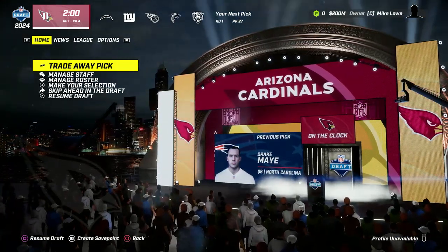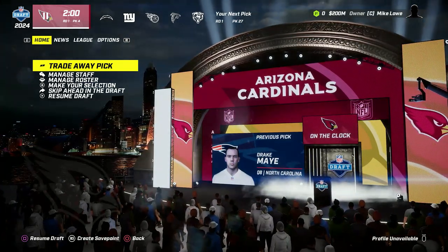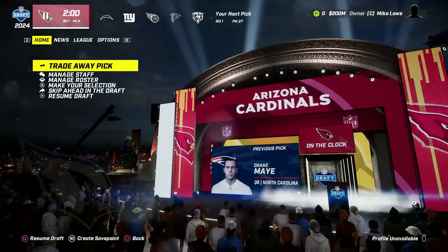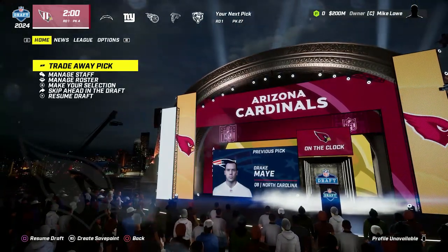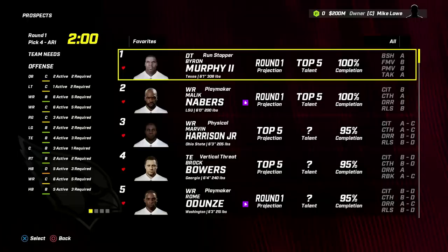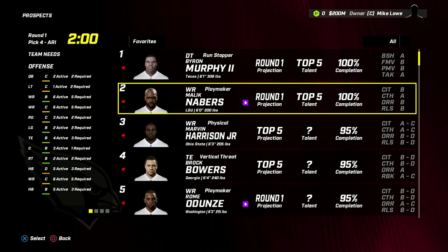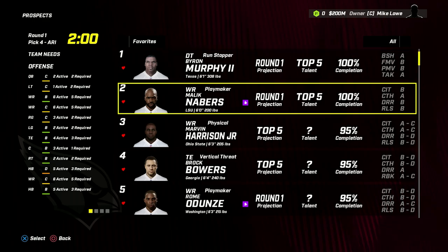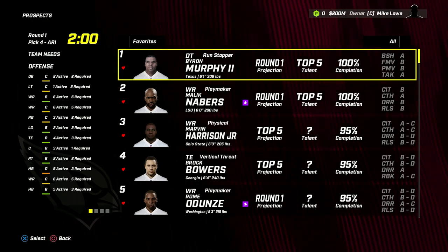Here's what my board looks like right now. We have Byron Murphy II at the top, followed by Malik Neighbors - two players we've scouted as top five talents. The question is, which one do we take? I'm really thinking we're going to go Byron Murphy here. Would love to get a big playmaking receiver to open up the offense, but receivers aren't involved in every single play. Defensive tackles can be. So I'm leaning Murphy.